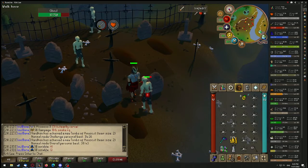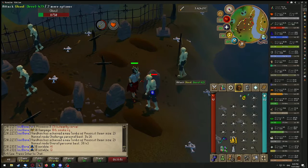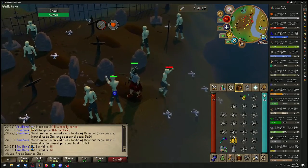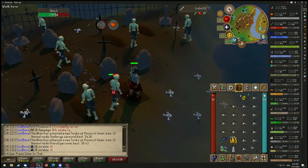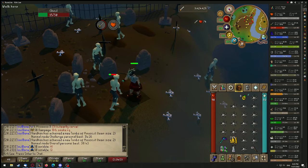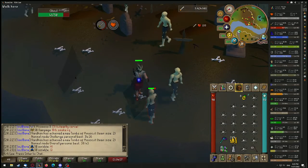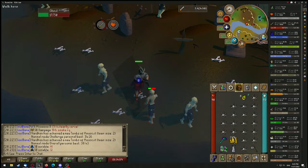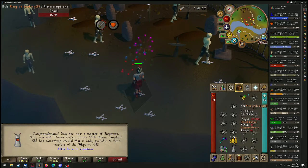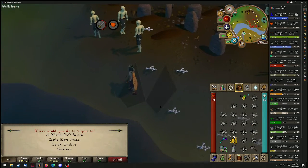It doesn't look like we're going to get a champion scroll, which is no big surprise. After this last maybe two kills we should get the level up — and the clan is going to probably grats me on that. There it is: 99 Hit Points! So let's go to Nurse Stefani at the PvP Arena.